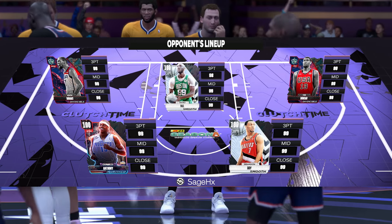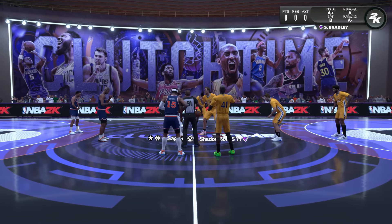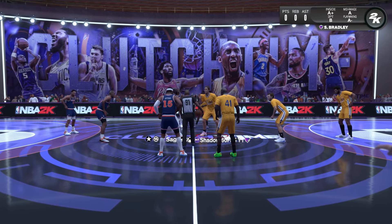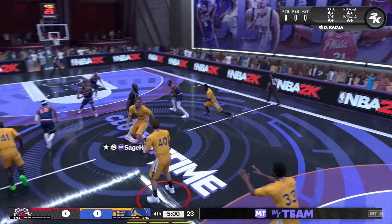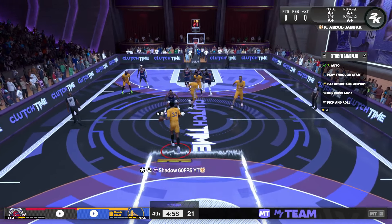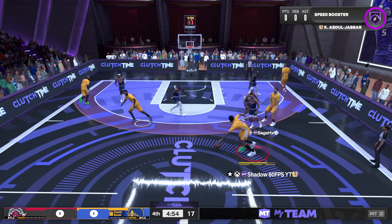Matched up against Tim Duncan, one of the very best power forwards in the game. He's also got Taco, Carmelo, KD, and Brandon Roy. That's a heck of a team, and this should be a good matchup. We're going to see what we can do and if we can continue to hoop with Dino Raja the way he was in that first game, because he was out here hooping for sure.